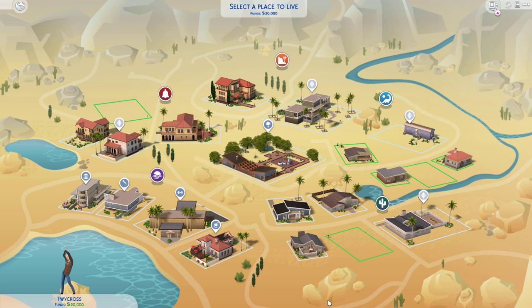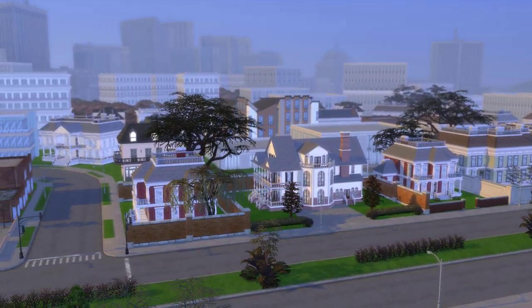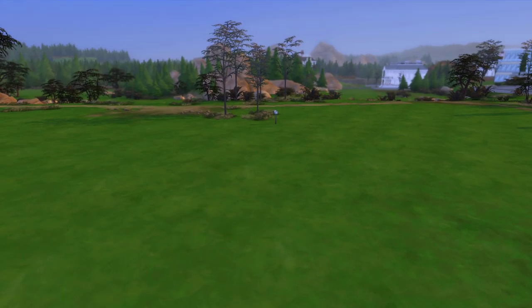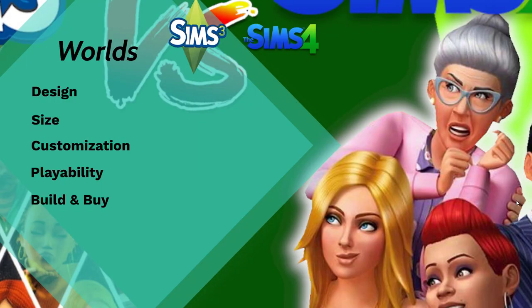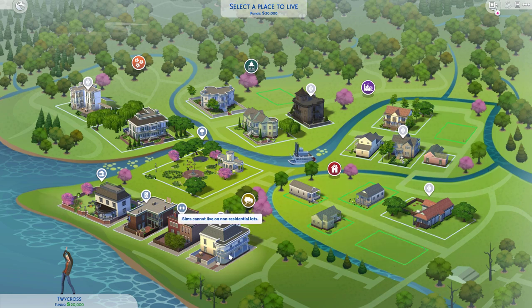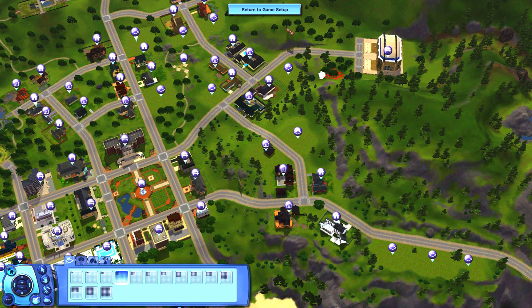In the Sims 4 you get three worlds: Willow Creek, Newcrest, and Oasis Springs. The world is just a still picture with information about the various districts when you hover over them. Once you play on a lot, you'll notice set dressing around you — not interactable but easy on the eyes. Design is more a matter of taste, but I'm giving it to the Sims 4. Moving on to size: the Sims 4 has 57 lots across three worlds; Sunset Valley in the Sims 3 has 97 lots. This one goes to the Sims 3.